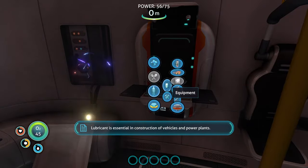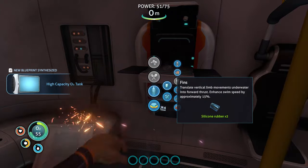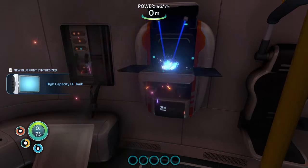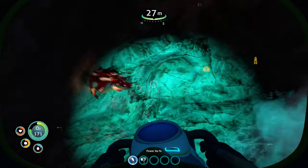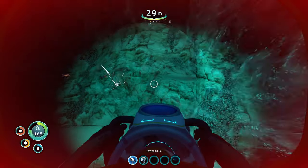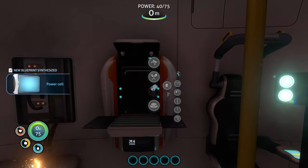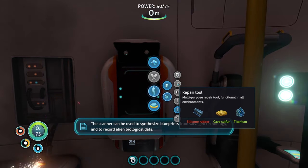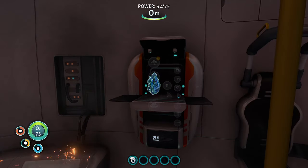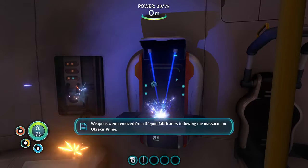Go ahead and craft your standard O2 tank. Craft your basic fins. Avoid the kamikaze crash fists that are always coming to get you. Craft a scanner — the most useful tool in the game by design. Craft a knife. Craft a repair tool.